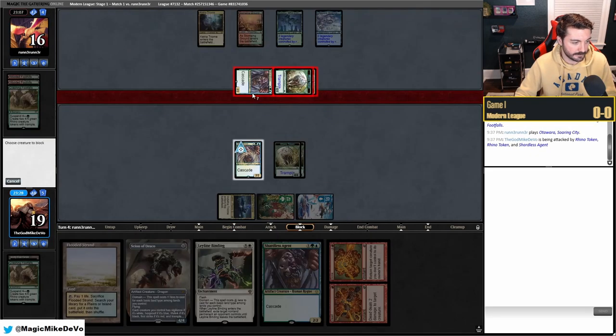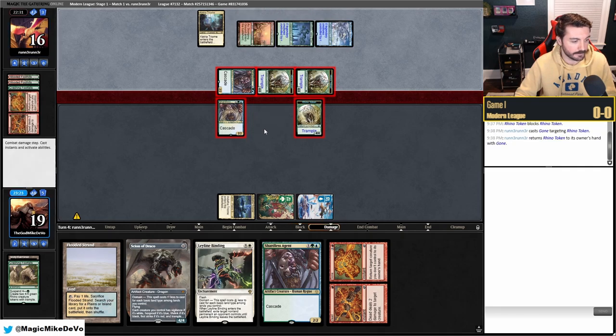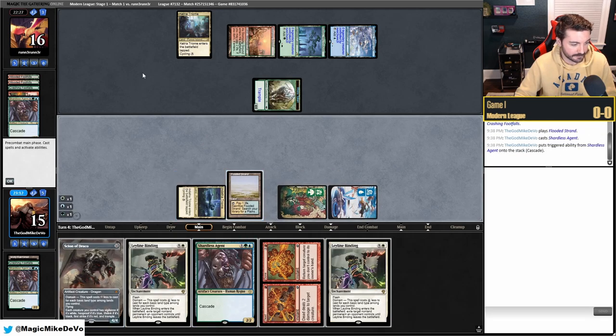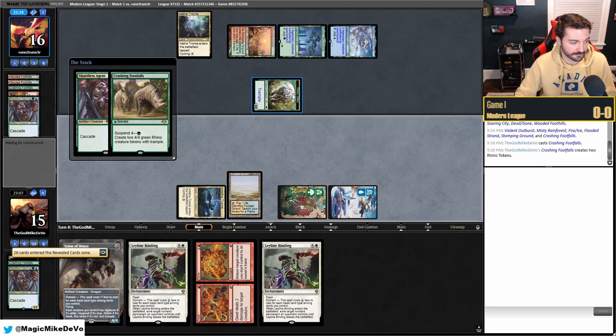They play Atarka's Command token and consider swinging out. They could Violent Outburst here and deal damage, but they attack with one Rhino, hitting us for four. Not the biggest deal. We draw another Leyline Binding and go get Xander's Lounge. Notably they didn't play another cascader, which is actually really good for us.